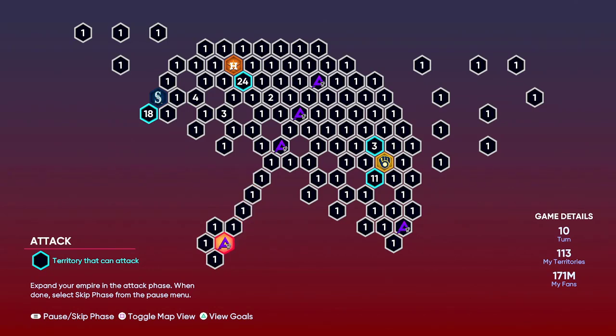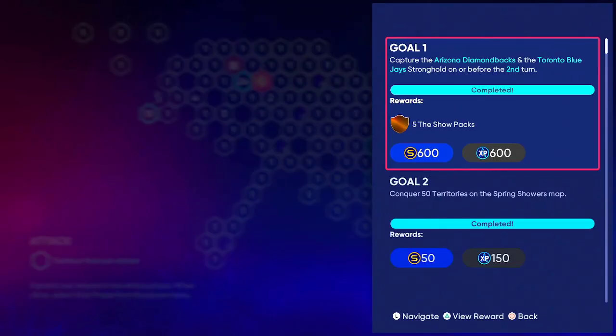You'll actually start at the bottom right where my cursor is and go straight to Arizona - beat them right away on All-Star or Hall of Fame. You actually have a stronghold right in the middle to start with as well. Once you beat the Arizona Diamondbacks, just move up one to connect to your other stronghold, then get to the Toronto Blue Jays right away. You should be able to play them on Veteran because you get around 14 total stronghold fans. Make sure you do that within the first two turns before you veer off anywhere else - that's how you get those five extra show packs.